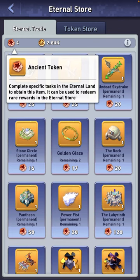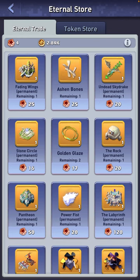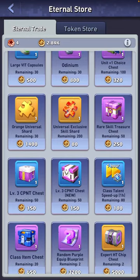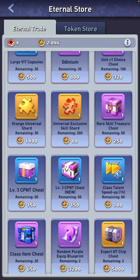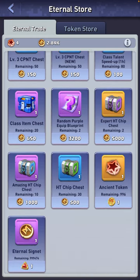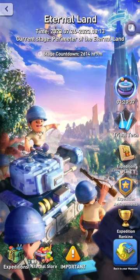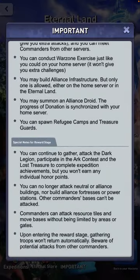The Eternal Store is where you can get the Ancient Token, which is good for the best rewards like base skins and heroes. You can also get the Eternal Signet, which is good for other items such as VIT capsules, exclusive skill shards, orange universal skill shards, and class item chests. Scrolling to the bottom of the store, you can convert your aurora coins, TA coins, and aurora gems into the Eternal Lands versions. In the token store you'll get military tokens from fighting enemies — depending on whether your units or their units were destroyed — and you can use those in this store. Always use your first 5,000 on the Ancient Token, then use the rest on whatever you want.